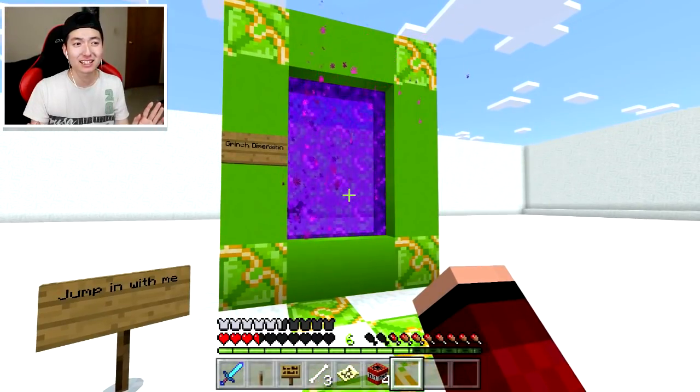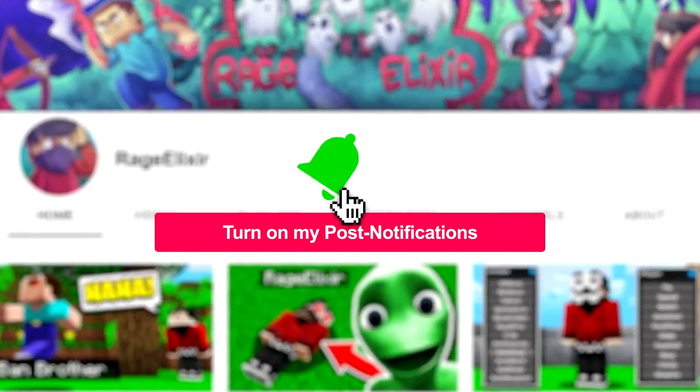I think that's enough for today, man. I don't think we should go any further with this video. If you guys want to see a part two where I actually go into the portal, make sure you go down below and smash that like button, because I don't really know if I should trust this stranger. I don't even know who this thing is — I know it's the Grinch, but we've never had contact with it. It's almost killed me just now. Let me know in the comment section down below. I'll come back and hop into the portal and see what's up. I'll see you all in the next video. Peace.